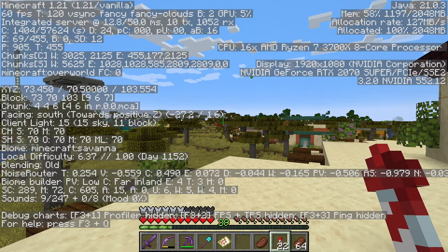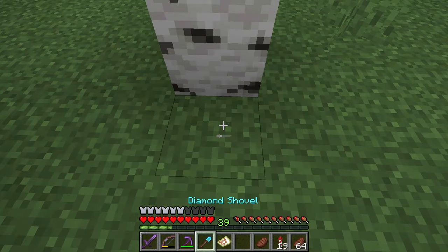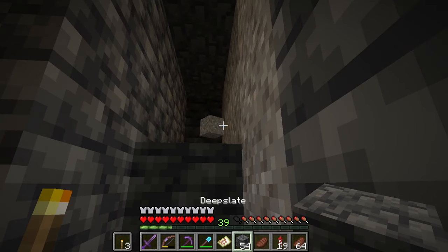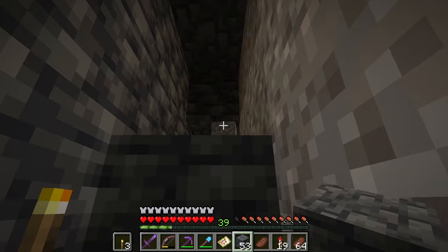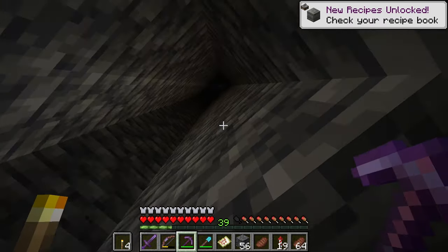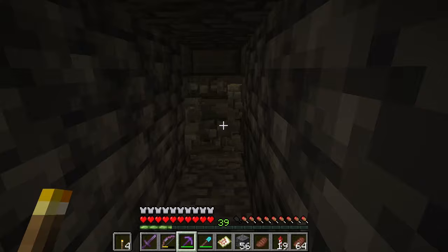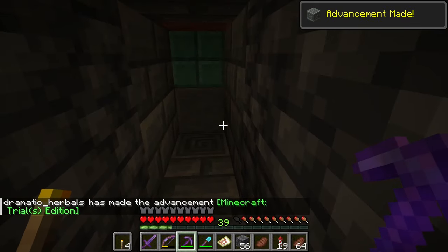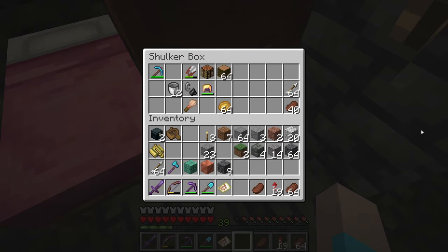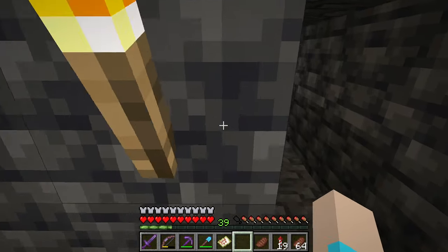We need to go southeast. The starting room generates between negative 40 and negative 20. There it is — that's more like it. I did think there should be lights inside. Oh, look at the new block! Let's see what this advancement says: 'Step foot in a trial chamber.' I don't have a shield or iron to make one. I feel like a shield would be really, really helpful here.